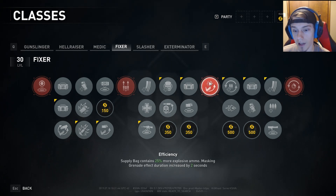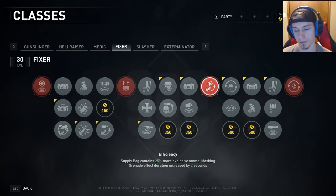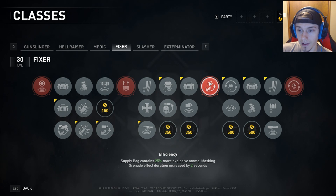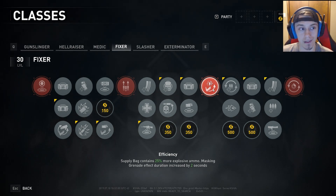Next, Efficiency: supply bag contains 25% more explosive ammo. The masking grenade part doesn't really affect us in this specific build. This is just allowing us to get more ammo from it. It's one of your red skills and there isn't much else to choose from here, so we won't touch on it too much.